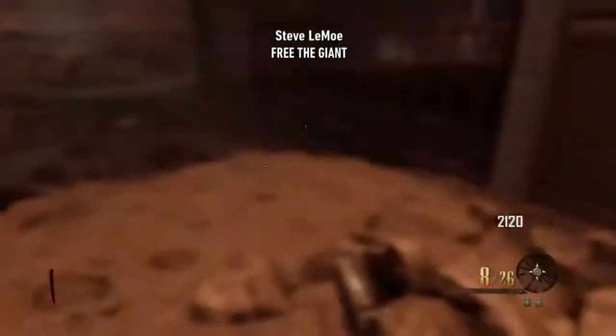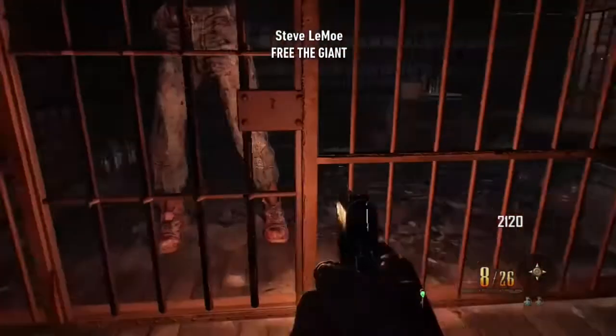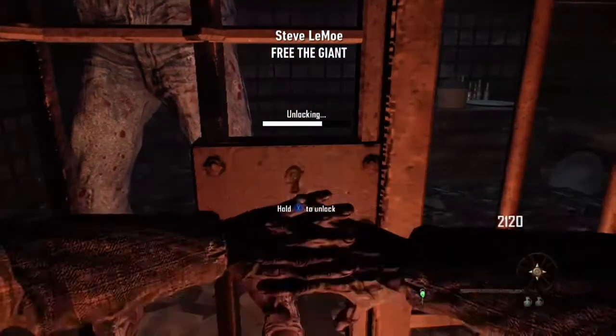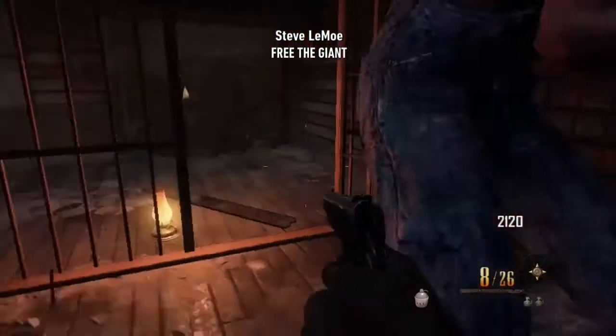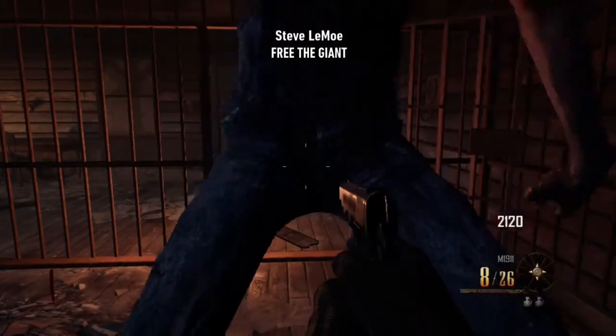Once the Galvan Knuckles are drawn, we're actually going to need to free the giant. He has locked himself in the cage — which, to be fair, we can't blame him, it is a zombie apocalypse. So we're going to free this giant, and as you can see he's pretty scared, so we're going to give him some liquid courage.